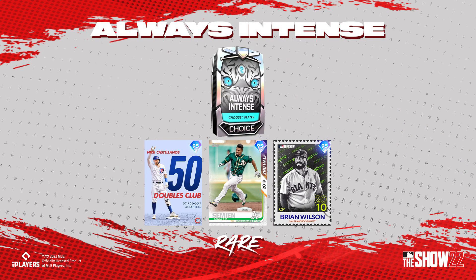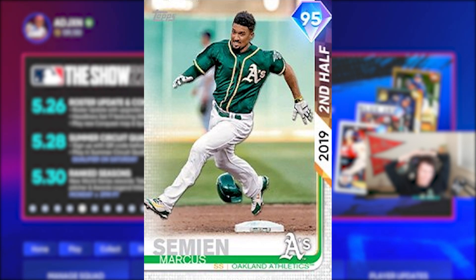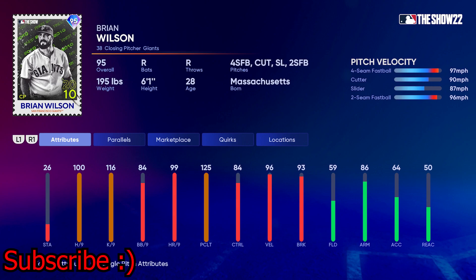Now the rare round of the always intense pack: Nick Castellanos milestone card — 50 doubles club from 2019 where he hit 58 doubles — and a 95 overall Marcus Semien second half hero from 2019. Capping it off, the 95 overall finest Brian Wilson: four-seam, cutter, slider, and two-seam fastball, 100 hits per nine, 96 velocity, 93 break, and 84 control. That's a pretty solid card and I love that retro finest card art.